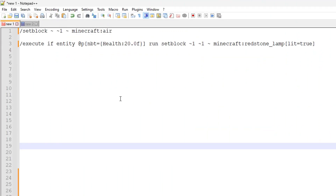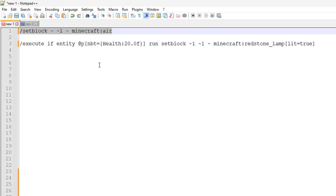We're now inside the text editor so I can show you the commands, and I will leave these commands in the description as well. The first command is dead simple — all it's doing is removing the lamp by setting the block to an air block. That's all it's doing. Please bear in mind I'm using relative coordinates here in these commands. These relative coordinates are correct for me, but you may need to adjust these so that it works for your particular circumstance.